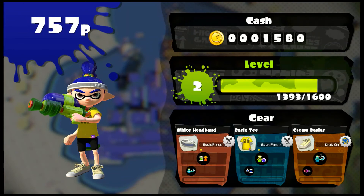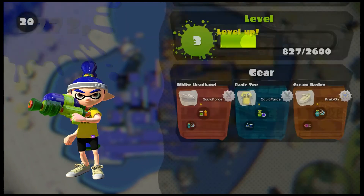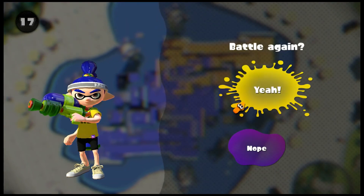We got our first victory, and we got a level up too. Now once we get to level four, we're going to be able to have access to the gear shops, which means we'll be able to get some gear for our inkling that will give us different abilities. But for now, let's do another battle.